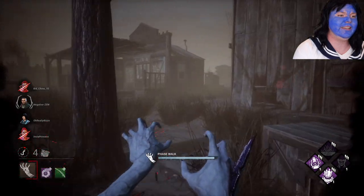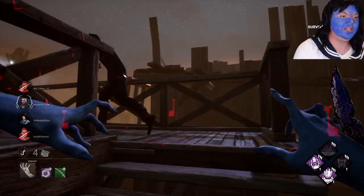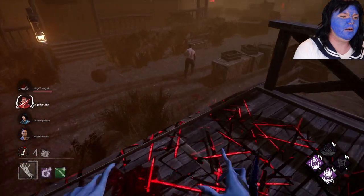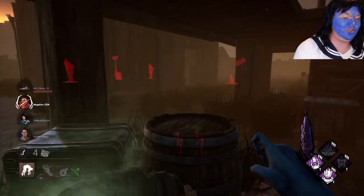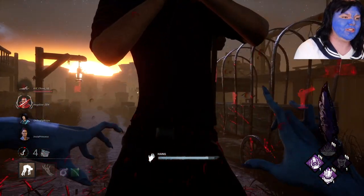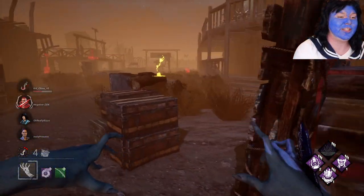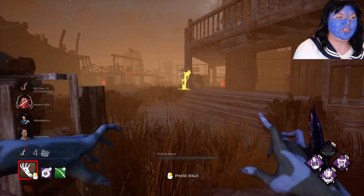That was quite easy. We are on Dwight. I'm sorry, I'm not tunneling you, I swear. Hello David — you are shirtless and you also have a key. Let's pick them up. Fang — she should have flied to me easily, she didn't. That's a first-time flashlight user if I've ever seen one. Let's get out of Devour Hope range again. She should have gotten that flashlight save — I got off easy there. Two stacks for Dying Light already. I don't think anyone's over in this area, no one on that gen. Don't think anyone's spotted my totem yet.